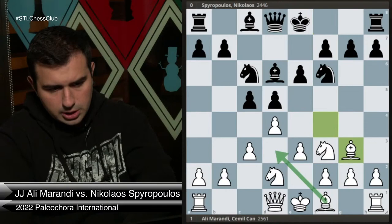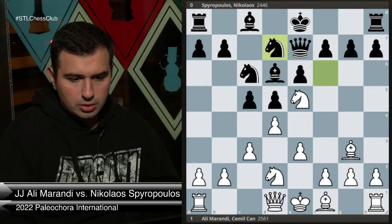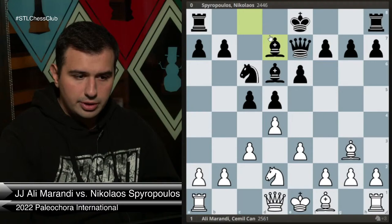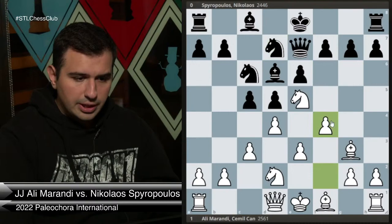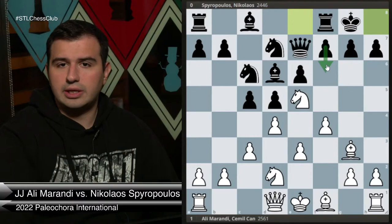My opponent played Bd6 and we got to a critical position. Instead of taking, he played Nd7, and I was within my preparation but couldn't remember everything since I hadn't checked this specific line. My opponent's idea is very simple: if I take on d7 they recapture, and I can almost never stop e5. If I play f4 now I shut down my bishop — I'm not a big fan of that — especially since my opponent can castle and then play f6 at some point, kicking the knight.